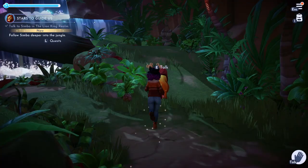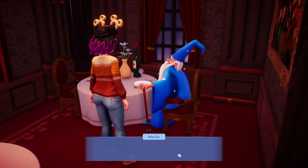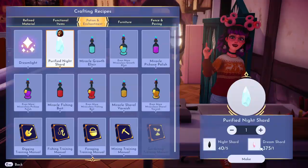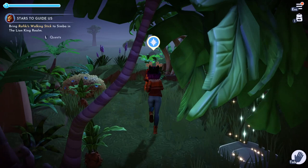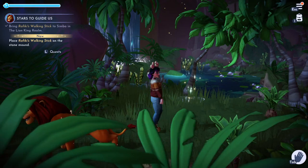Head back to your valley through the exit and talk to Merlin about how we can help. We're going to need five fiber, five softwood, and two purified night shards. Craft those night shards and then make Rafiki's walking stick, which is under the Potion and Enchantment tab. Return to the Lion King realm, bring the walking stick to Simba, who is now at the deepest point of the jungle. Interact on that little rock and put the walking stick inside of it — talk to Simba, the cutscene will start, and it'll work.